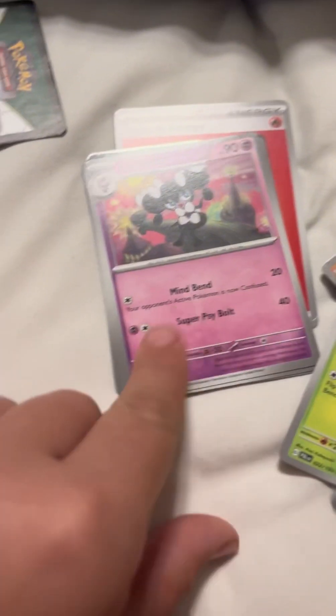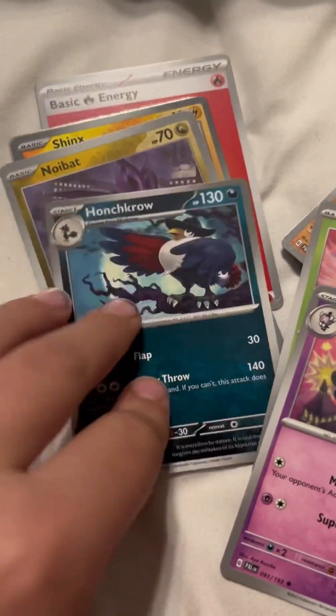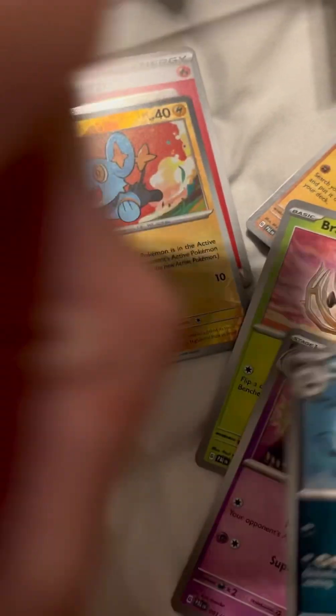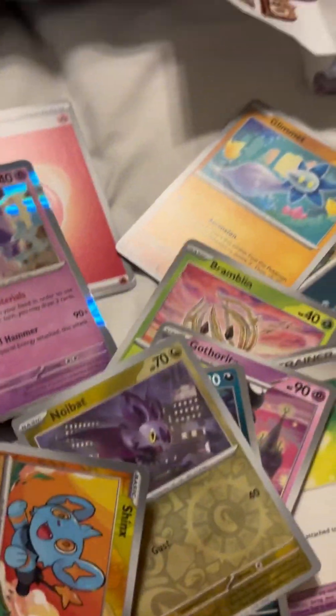Bravery Charm, Gothita, Punchcrow, Noibat, Shanks, and Tankatank - one of those normal hollows. Okay, that's the Paldea Evolved pack done.